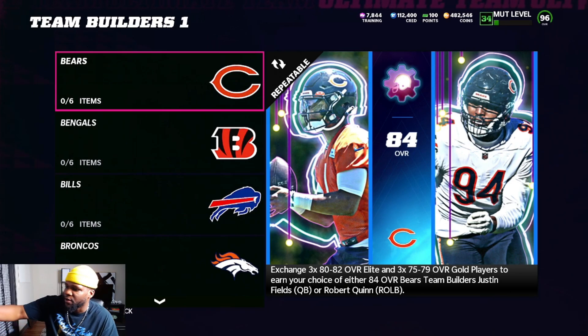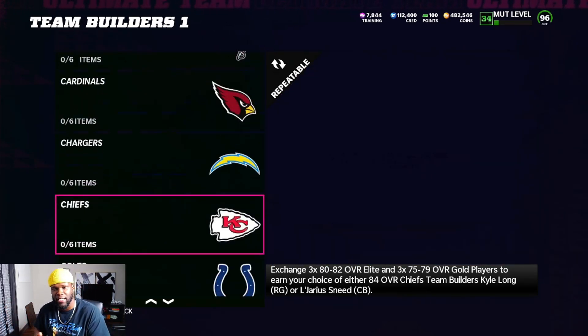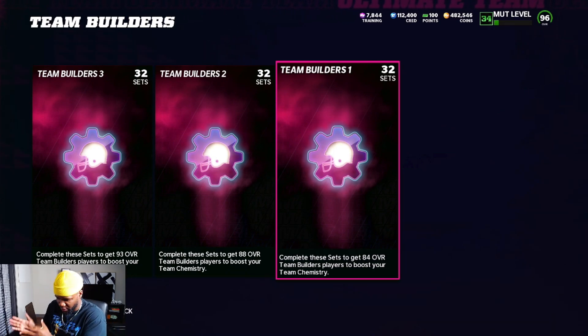If you need to buy cards, you can get three 80-through-82 overalls for about 1k each — that's 3k — and three 75-through-79 overalls for about 500 coins each, so 4,500 coins. Total cost is roughly 7,500 coins. Put these cards on the auction block, see which ones are selling, and as they sell you're going to profit around 4k per card.